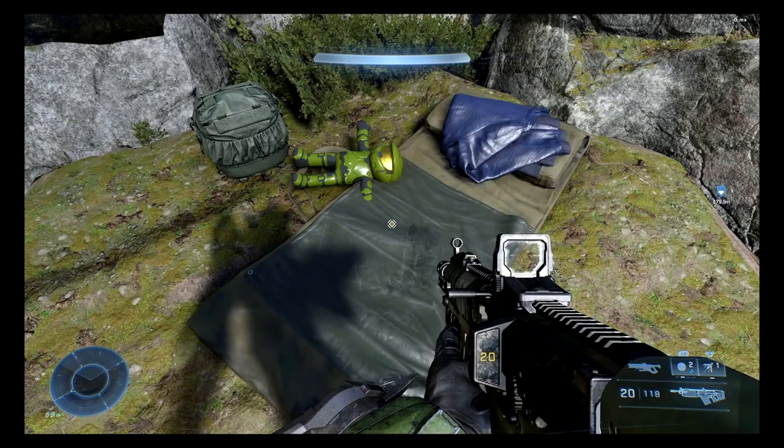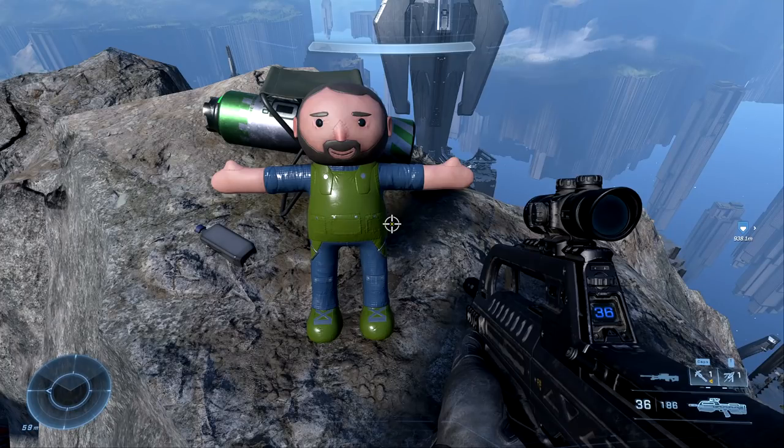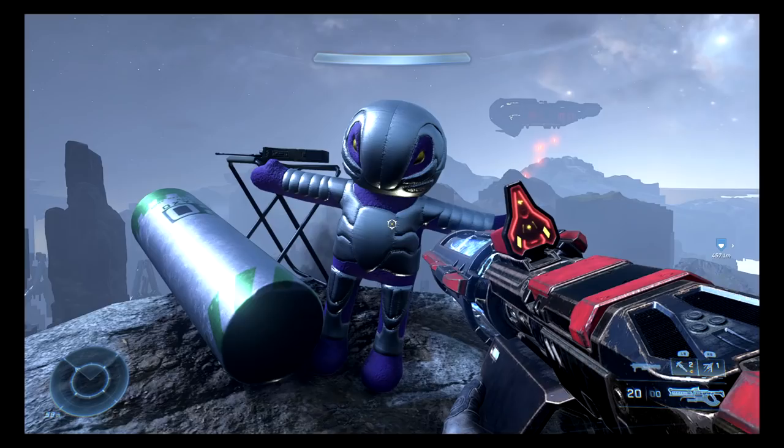You can also find various little plushies throughout the world. Here's one with the Master Chief plushie. I actually found one myself organically — the pilot plushie. Here's the pilot plushie; you can see in the background where it's located. I think it's on the highest point within the map. There's also an Arbiter plushie that's been found as well.